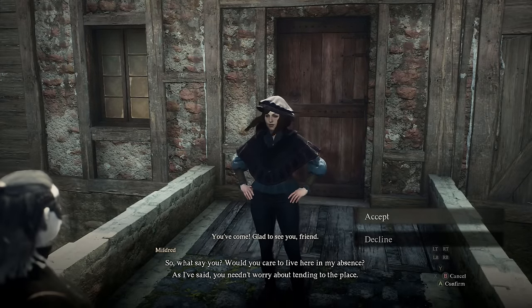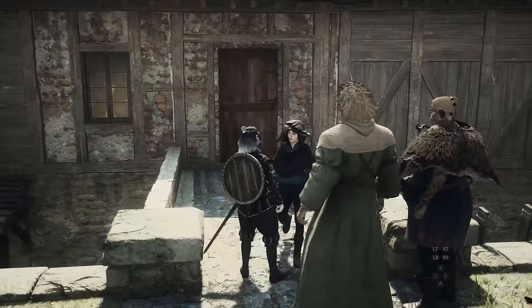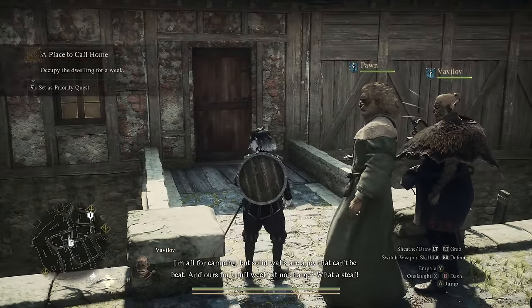Once you go to Mildred's house, there'll be another conversation and you can accept the side quest, which is to basically babysit the house for the next week while she is gone.